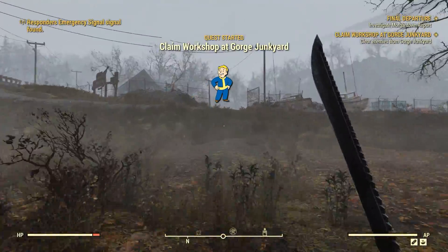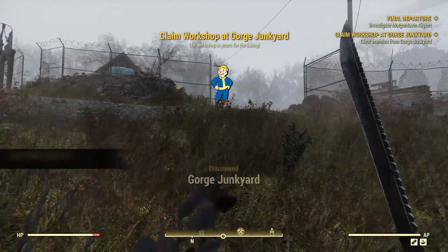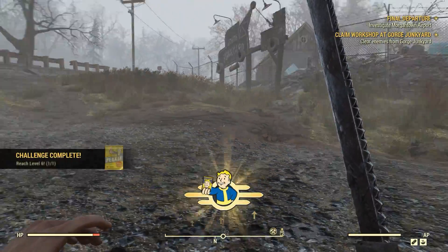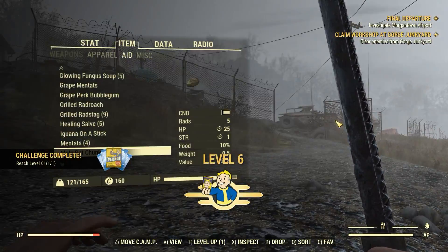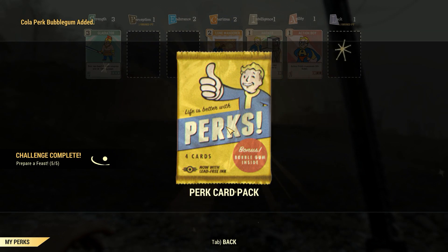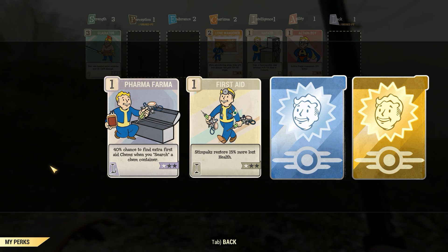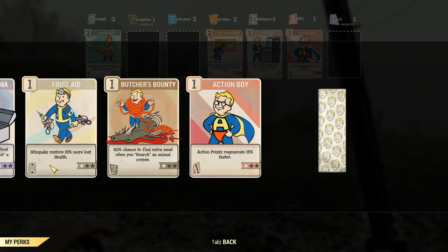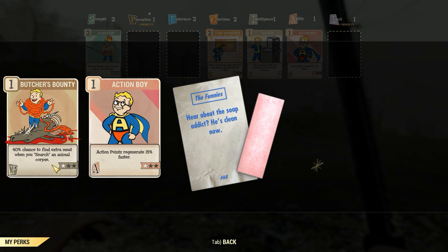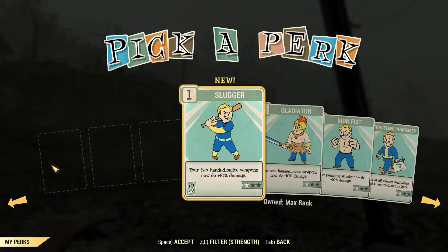Now it's telling me to claim a workshop. Workshops are something really cool that I like in the game — and hey, I've levelled up! Let's open this perk card pack and then I'll get into talking about workshops. We got Prepare a Feast 5 out of 5 — the game's a little funny with what it gives you. Got rank 2 of Action Boy, some Butcher's Bounty and stuff like that. We're going to go for even more Strength because we can always do with more damage.